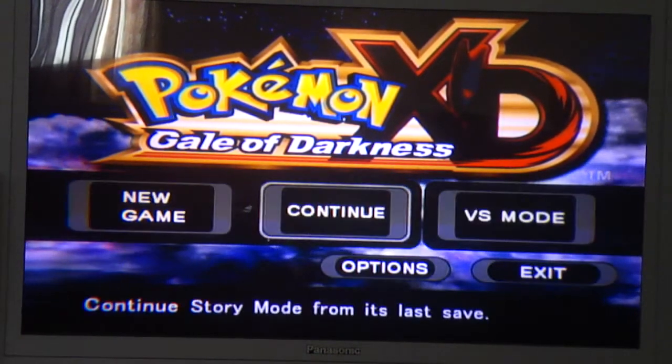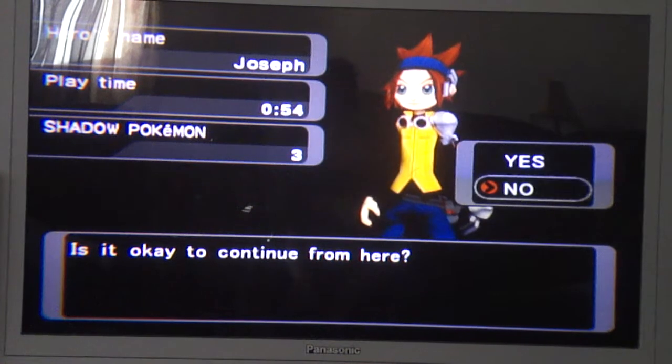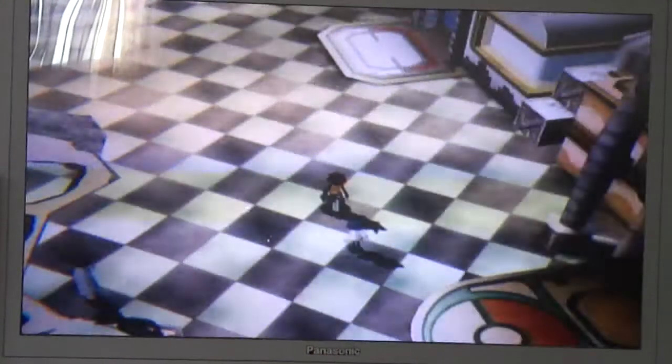In the last episode of Pokemon XD Gale of Darkness, we kind of explored Gatenport. We went to people's houses, went to the outer edge of it, and went to see the Gatenport Lighthouse. And we caught Poochyena and Ledyba as shadow Pokemon, which is interesting.